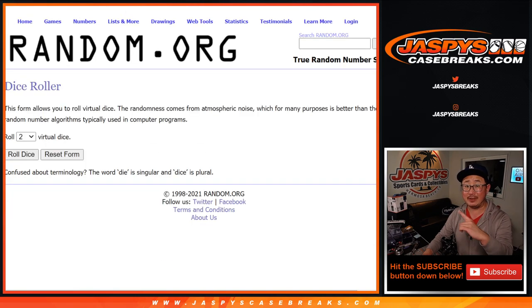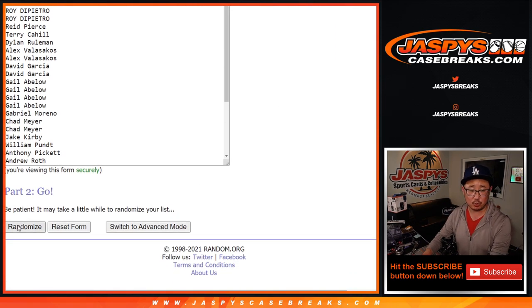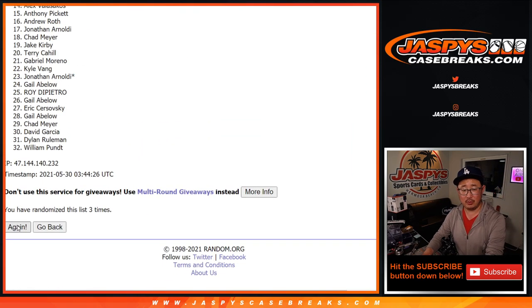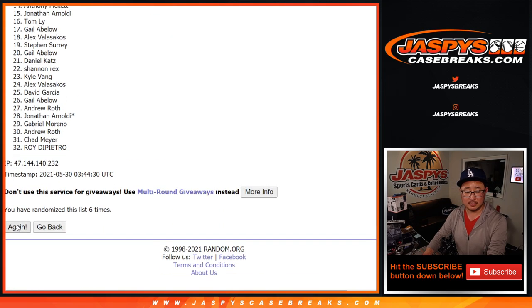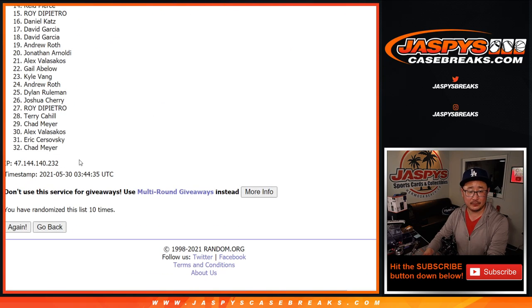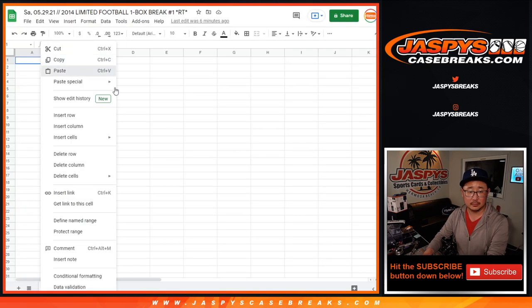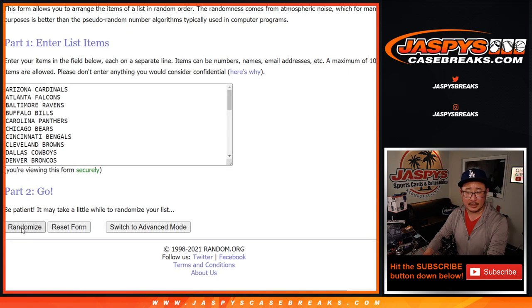So there are the names of the teams, and then the giveaways will be a different dice roll. Let's roll it, randomize it. Five and a five — hard ten for names and teams, rolled ten times for the teams.